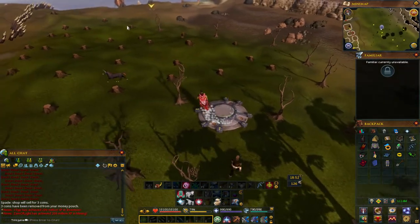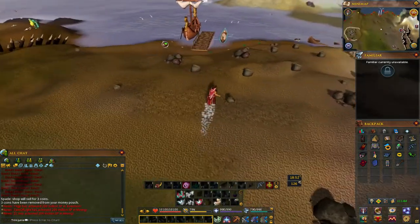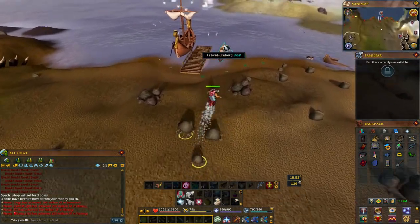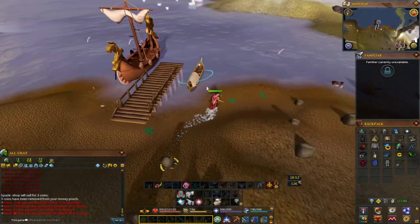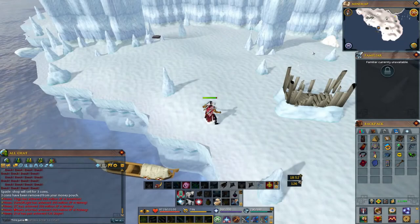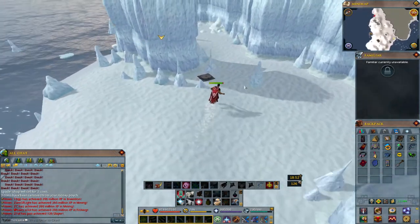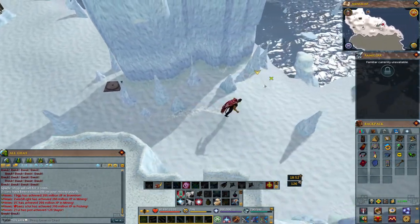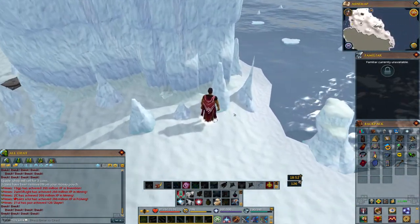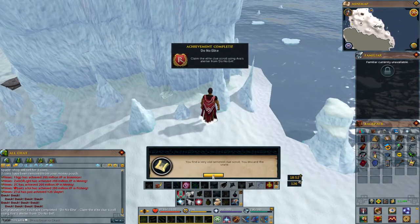To get to the iceberg, just come to Fremennik province, surge, surge again, and travel via the iceberg boat. From there, just run north, come over here, and come to this one right here. This is the lagmite — dig. And that's how you get this achievement.